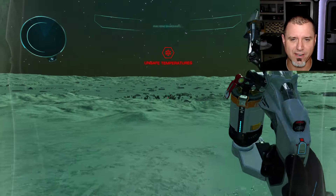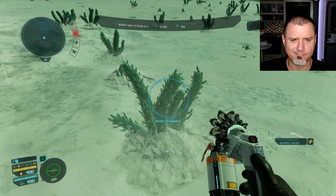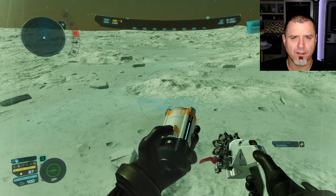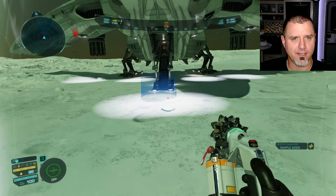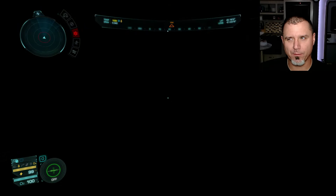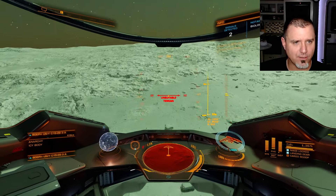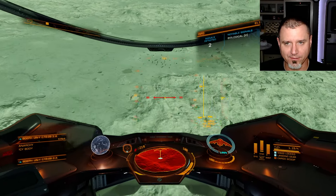Did we get first footfall? I wasn't even paying attention to that. We'll grab this and move on. Is there any bacteria right nearby us? It doesn't seem like it — we're going to have to go find some. Sprint back over here. I remember we overflew some as we were looking for this. So ideally if I keep going, we'll still find some more. Fortunately, you can see the bacteria from much higher up than you can see everything else. I spotted this bacteria from all the way over here, so let's go ahead and grab that.